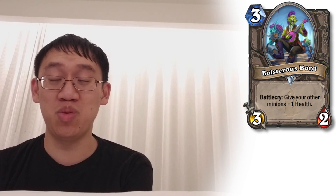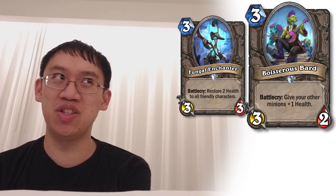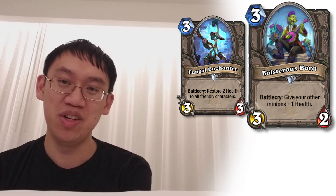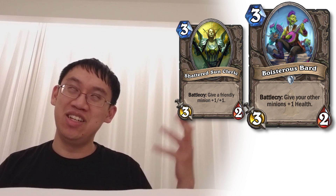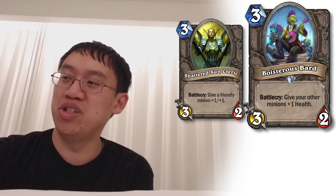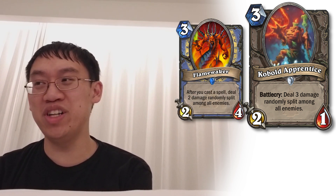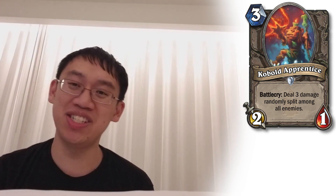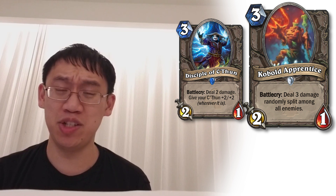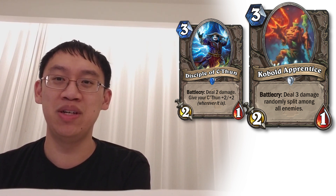Boisterous Bard: Battlecry, give your other minions +1 health. That makes Fungal Enchanter look much better and this card look a lot worse by comparison. Fungal Enchanter doesn't heal if minions are at max health, and this one gives plus health even at max health, but the stat line is just too low. In order to match Shattered Sun Cleric, you need to hit 2 minions with it, which is a lot harder to pull off. Not even close. Cobalt Apprentice: 3 mana 2-1. Battlecry: deal 3 damage split among all enemies. It's kind of like a Mad Bomber that can't hit your own side, or like a Flamewaker, but it certainly does not have Flamewaker's 3 mana 2-4 stats or repeatability. It's almost worse than Disciple of C'Thun — also a 3 mana 2-1 that deals 2 damage to a minion. Not powerful enough to see any play.